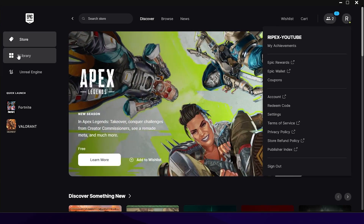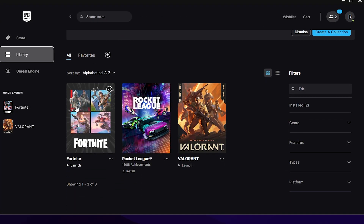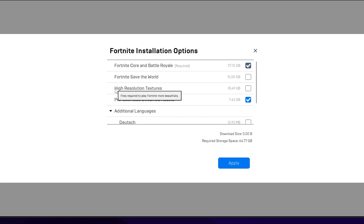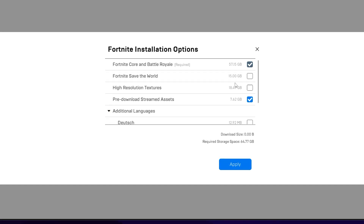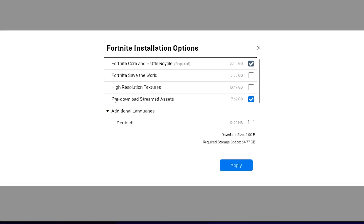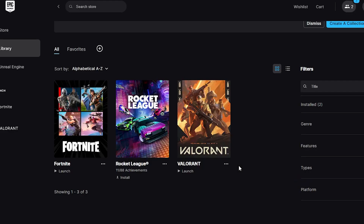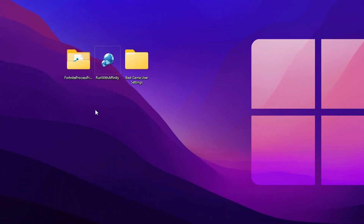Go back to your library, find Fortnite, click the three dots, and go to Options. From here, disable high resolution textures, as these lower FPS on a low-end PC — uncheck that box. You'll also find a pre-download streaming assets option; make sure to download the streaming assets to your PC. Then hit Apply and close the Epic Games Launcher.